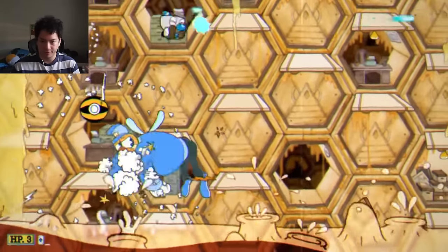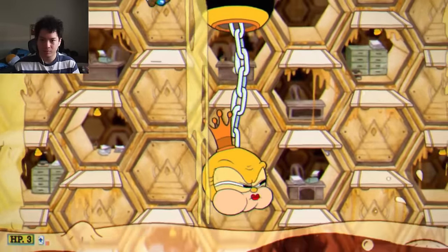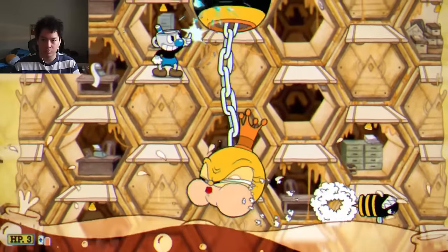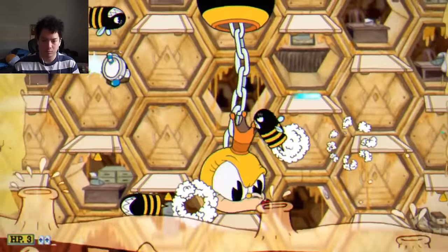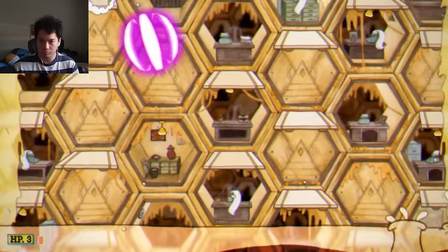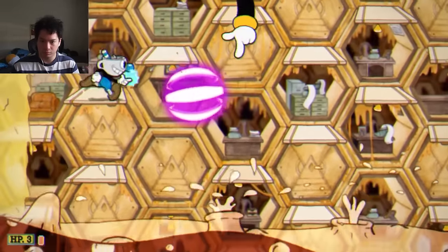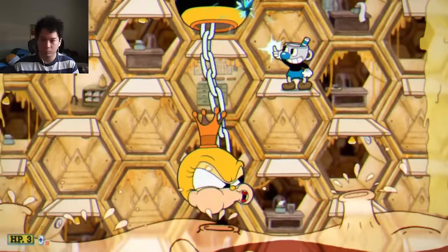During the second phase, it's not that bad. Rumor Honeybottoms has a few attacks. I get the rocket attack first — you just navigate the platforms dodging the rockets, and I angle up the peashooter or try to go next to her head. For our second attack I get the pink ball attack — not too shabby, you just dodge her balls. It's a really easy phase. Third attack, I get the rocket attack again — a very easy second phase.